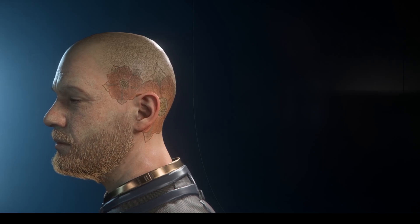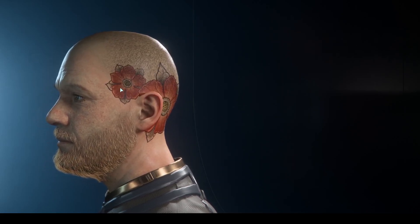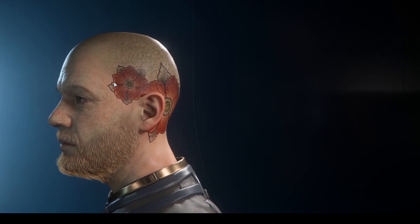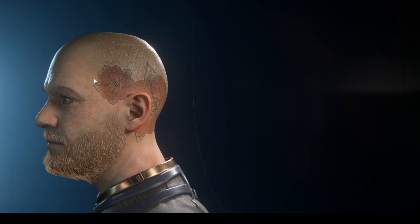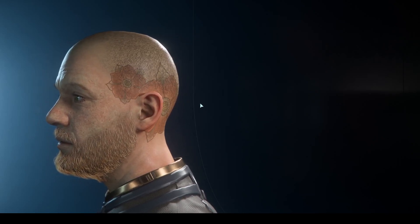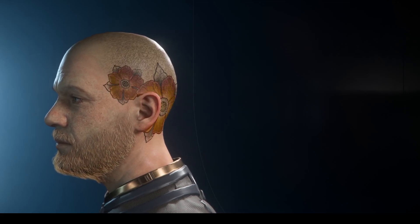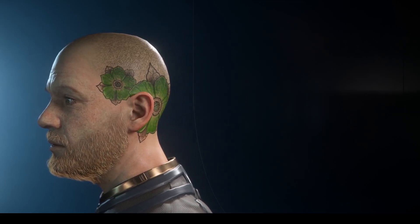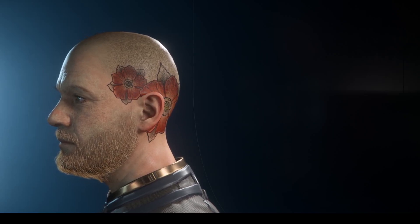The way tattoos actually work is they don't just fade in color — what they actually do is the pockets of ink gradually spread out. If this were aged out, it would start smearing out to the point where you couldn't really tell what it is. You can also hue and change the colors, which is kind of nice.